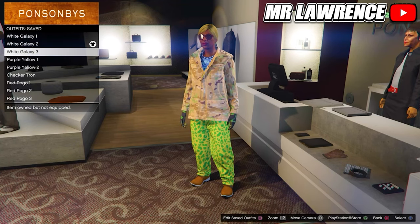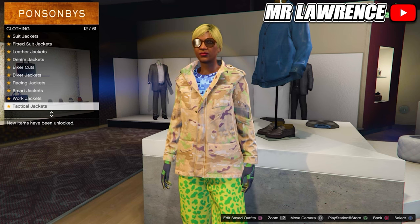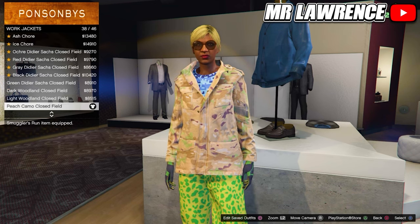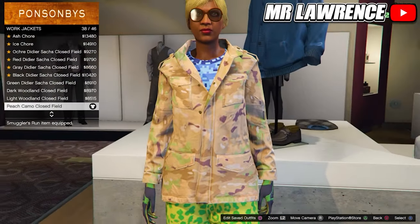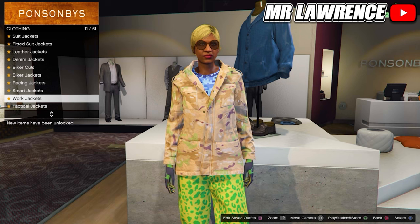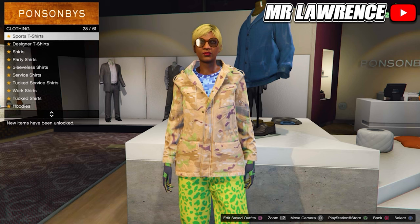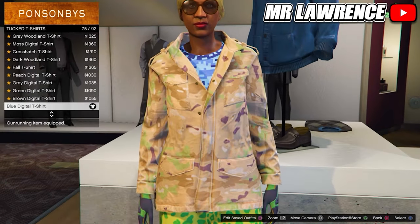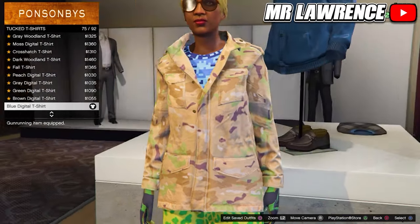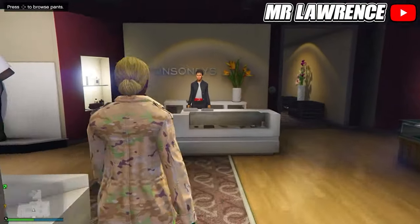This third component outfit has glasses — don't purchase them because they are checkerboard glasses and those are blacklisted. Just go to the tops, then to work jackets and purchase the peach camo closed field. Stay at the tops and scroll down to tucked t-shirts, now purchase the blue digital t-shirt, number 75. Save this outfit after galaxy 1 and 2.